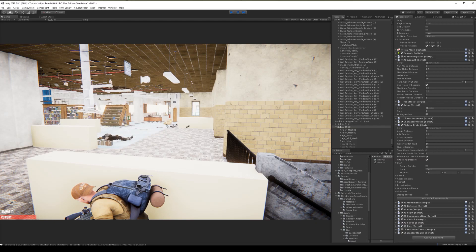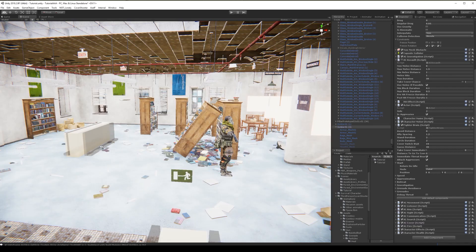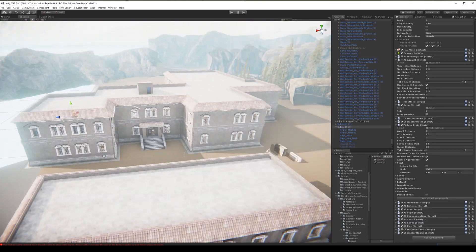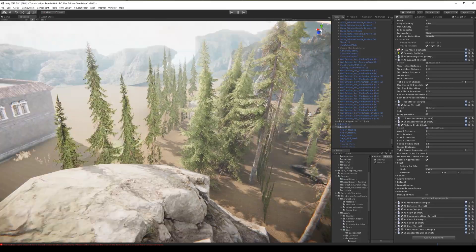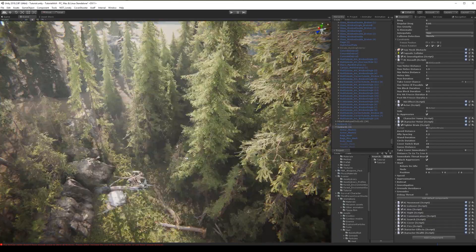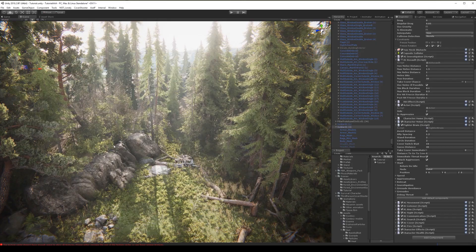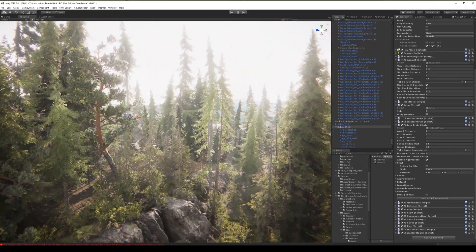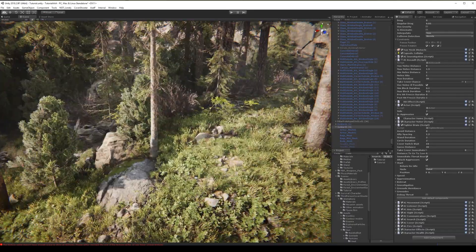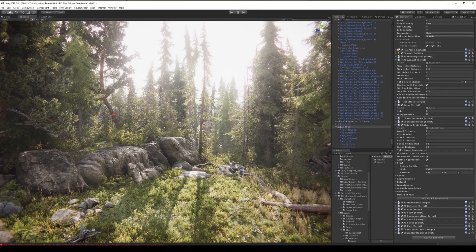I think we can start making the whole level. I'm gonna create a space in the forest for this house and relocate the house. Then we will make AIs in the forest that we need to approach, and inside the house we will fight some of those AIs. Finally we will meet the guy with the shield that we need to kill, and that will end our demo. Let's start doing that in the next video.